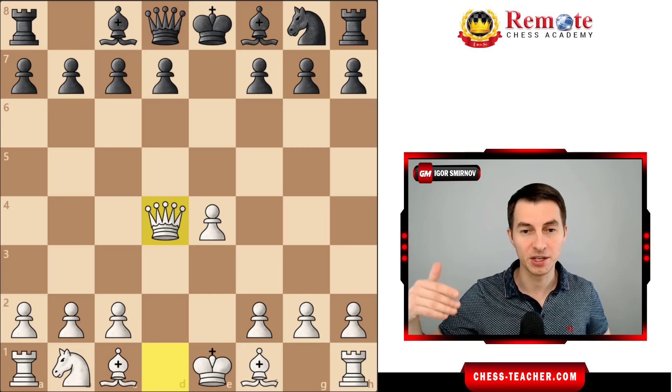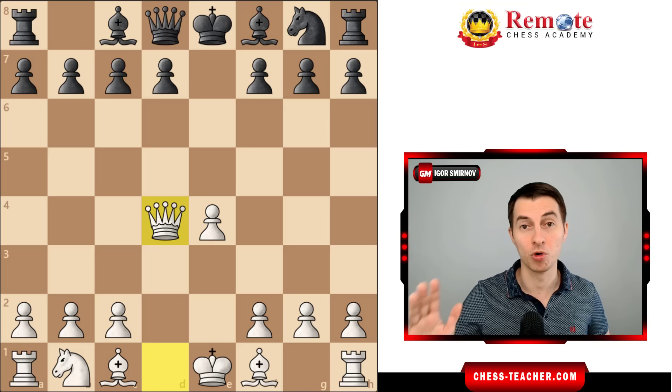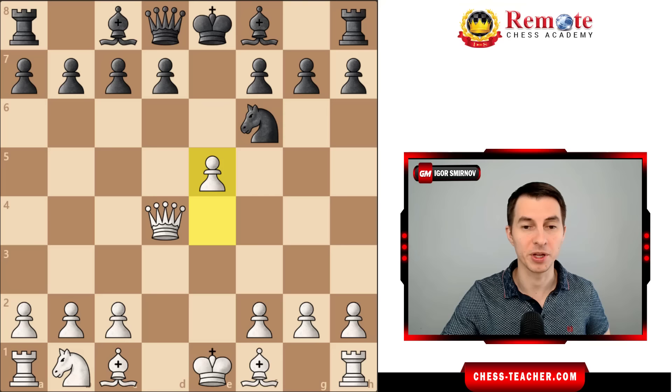The correct move is very difficult to find for black, and in most cases they don't find it. 90% of your opponents will play one more error here — for example, something like knight to f6, which is a standard move in other variations, but here it simply lets you play pawn a5, chasing the knight back to g8, and black is completely passive and completely undeveloped.